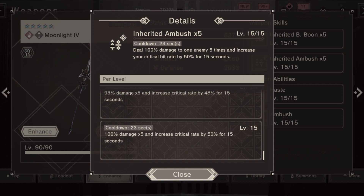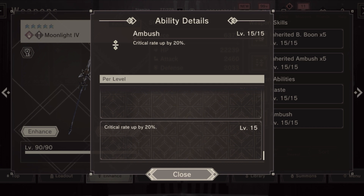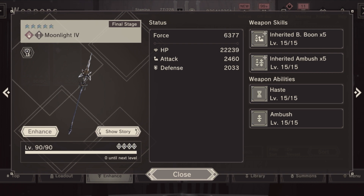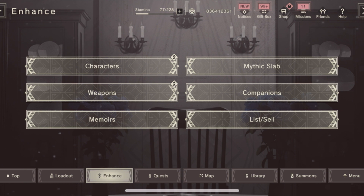The first weapon ability is Haste — 10% decreased cooldown — and then we have Ambush. Quite a few people guessed Ambush here as well, and now we have a fourth weapon with 20 Ambush, which helps a lot in getting to that desired 100% crit rate. It's a very good weapon for newer players. This might change my advice on where to spend your first Zenith, but I'll give that a second thought before giving updated advice.